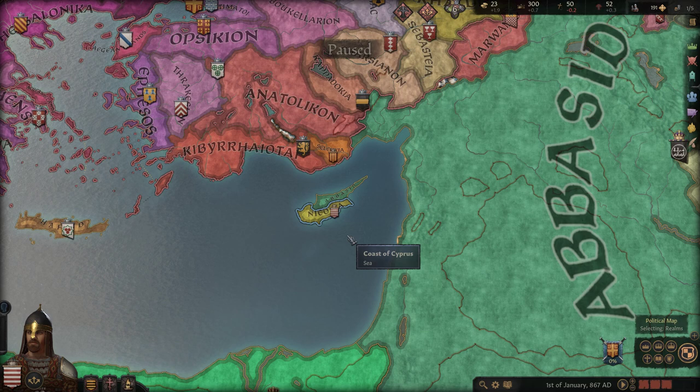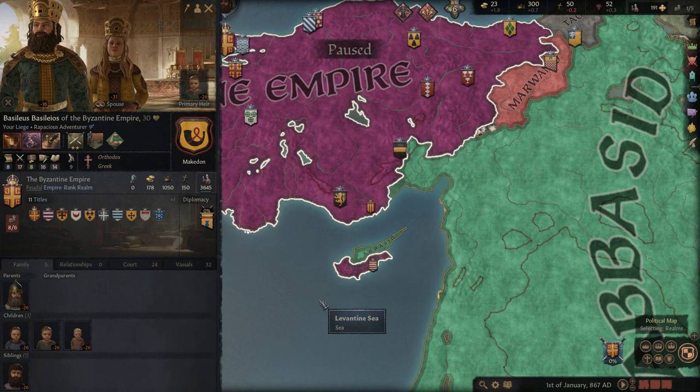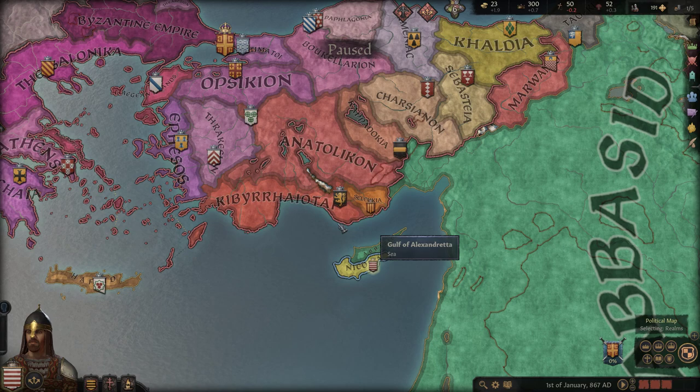The taxes of the island were shared between both nations even while both nations were pretty much constantly at war - a very interesting concept. Interestingly, under Basil the Macedonian - I think here in the game he's called Basileos of Makedon - Cyprus was actually briefly reconquered entirely for the Byzantine Empire, specifically from 866 until the end of his reign. So we're right at the moment where potentially Cyprus could become whole again or become part of the Byzantine Empire once more.